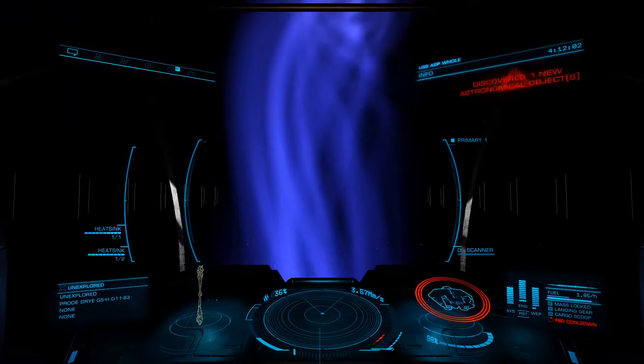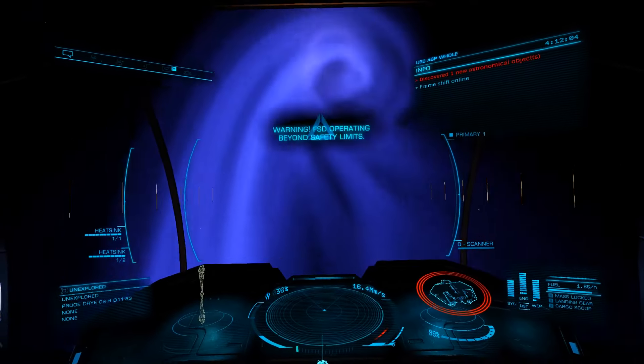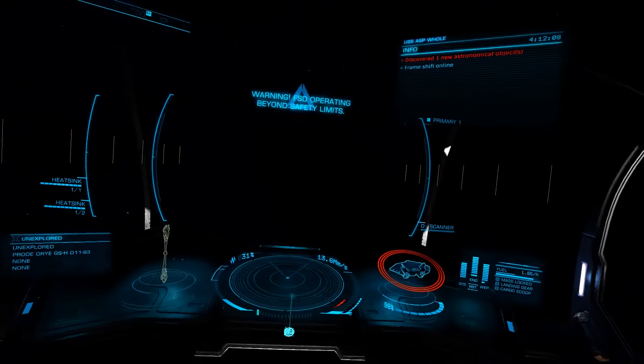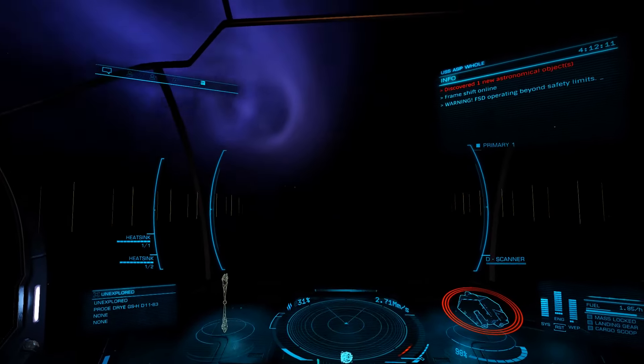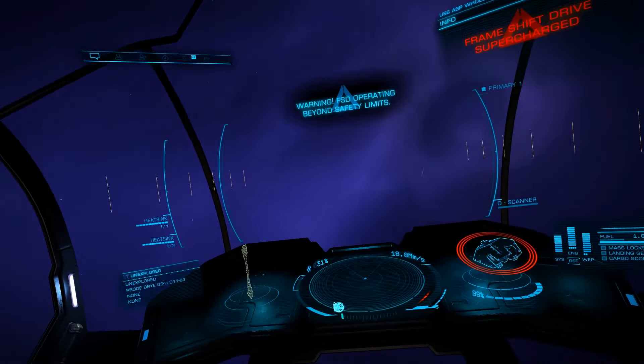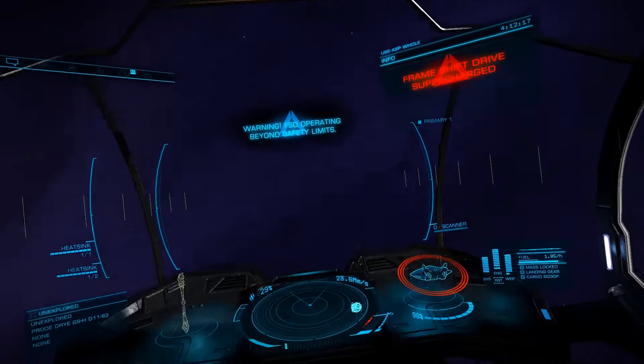If you pass through the cone and you don't hear 'frameshift drive supercharged', turn and take another pass and repeat until you do. With a little practice, you'll be able to drop into a system, fly into the cone, get boosted, open the galaxy map, paste in your next jump, plot, and jump in about one minute.